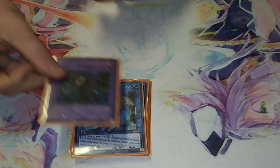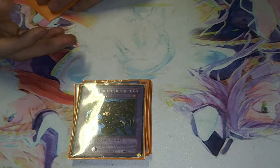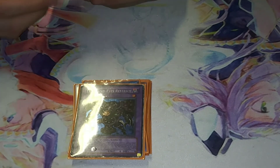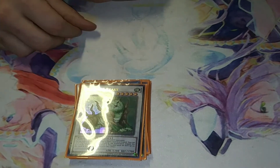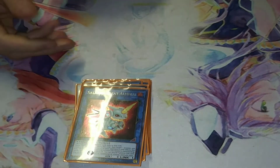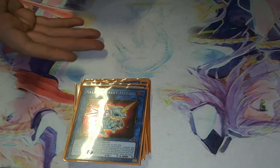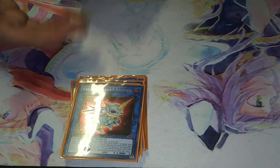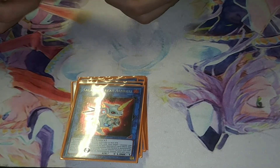I run one Thousand Eyes Restrict — that's basically my only Instant Fusion target because it's going to help me clear the board. I run one Nat Beast — obvious with Elephant and Leonis. Al Mirage is what I use Sangam to go into, because you normal summon your Sangam and it's only a thousand ATK, so you can immediately link into this and search for anything to help get your plays going.